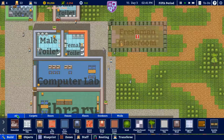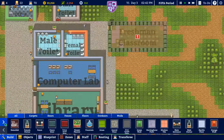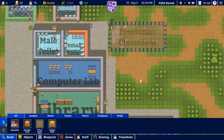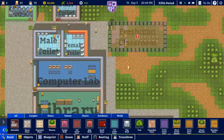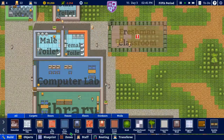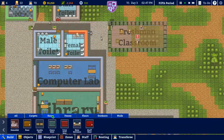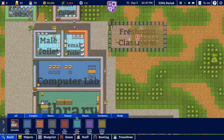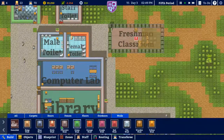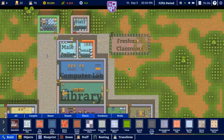Are there windows in here? Please tell me there are windows in this game. I'm looking through all the build categories — doors, carpet, fencing — I'm not finding them. I thought the game had windows. I'll look later off camera and figure it out.